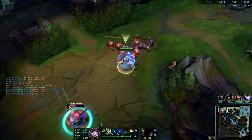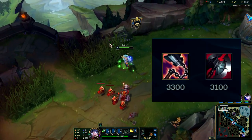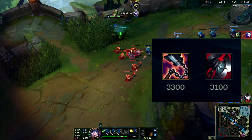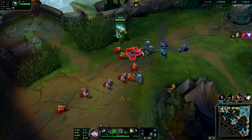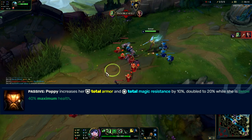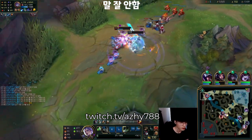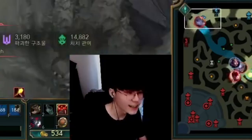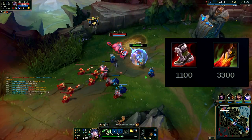Right now we go Flash and Ignite for our spells because Teleport is useless. Get Doran's Shield as your starter item, and then for your core get Goredrinker and then Black Cleaver. You don't really want to fight Poppy until you have the Black Cleaver. This is because Poppy likes to rush armor, and with her W's passive giving her extra defensive stats, she becomes unkillable. That's why some players actually rush Black Cleaver in this matchup to try and fight her earlier.